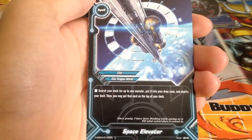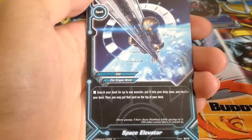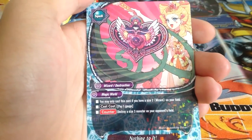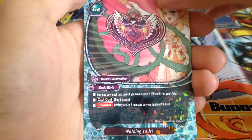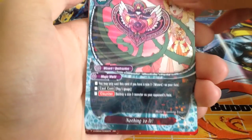Space Elevator: search a Death Ruler monster, put it into your drop zone and shuffle your deck, then you may put that card on top of the deck. Size 2 wizard support — destroy a size 3 monster, because of the uprising of Raging Spirits decks.